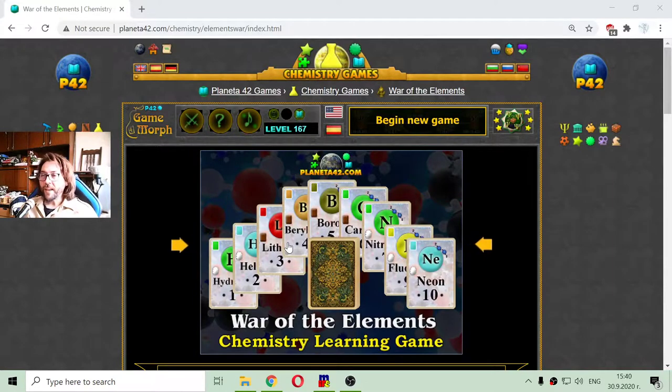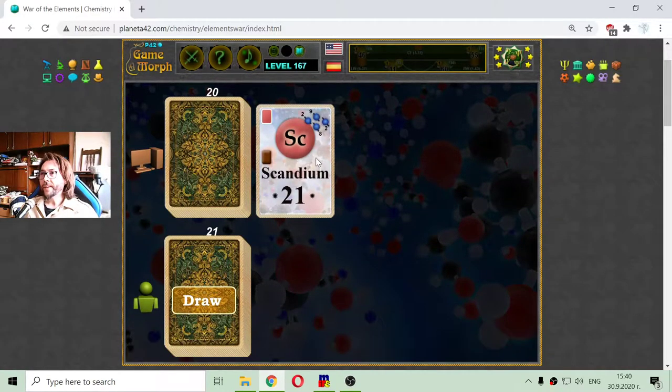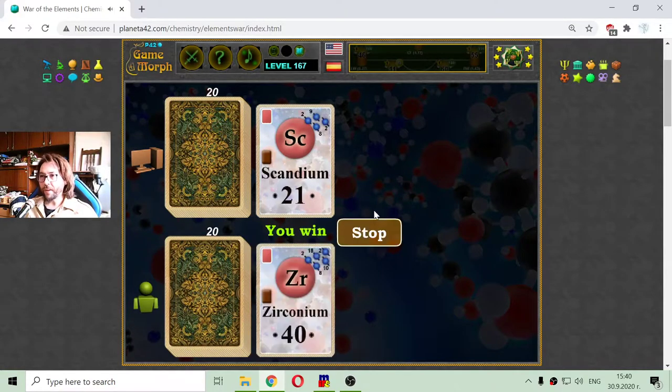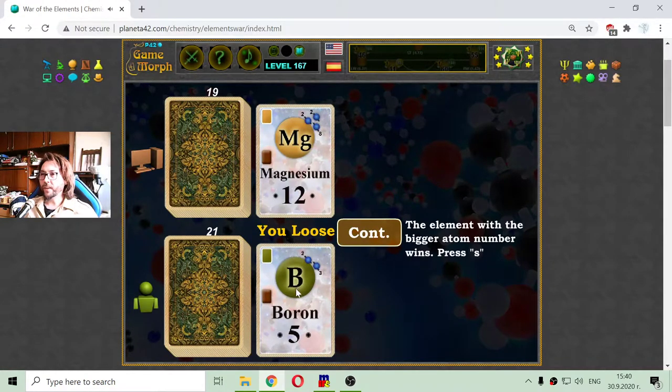Today's educational game that I play is a fun chemistry card game about the first 42 elements from the periodic table. The element with the bigger atomic number wins. The computer plays a card with an element and I play a card, and the one with the bigger atomic number wins. The game is played until one of the players remains with no cards.